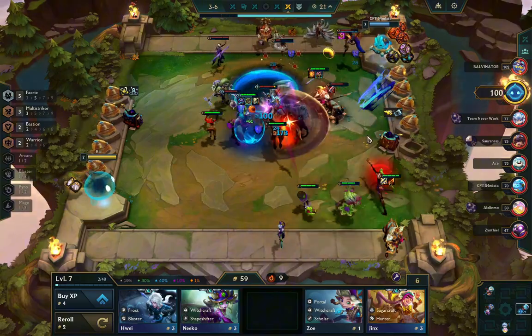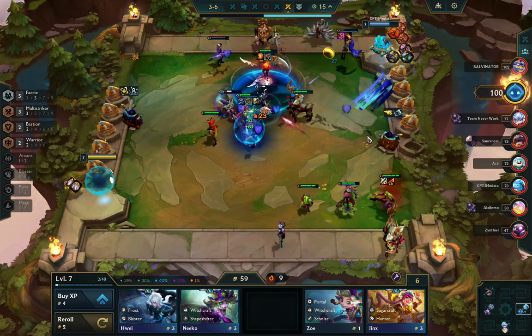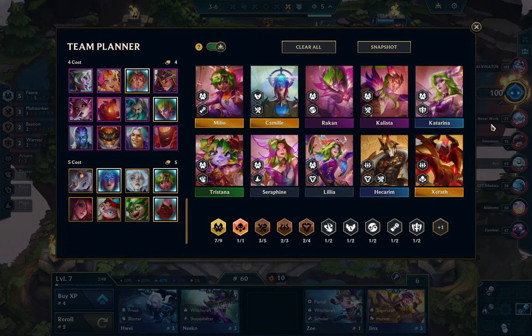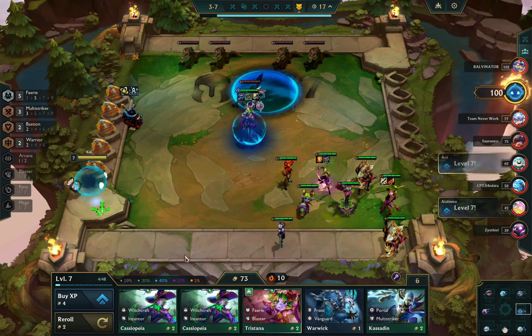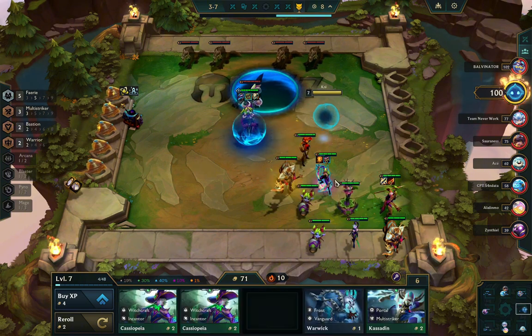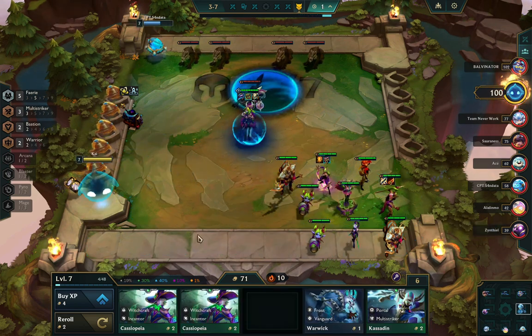Here again I switch to the right side because Katarina will have more openings to hit the backline. This opponent unfortunately didn't kill a single unit — my team is very strong right now. In the team planner I was thinking I could just play fairies, throw in Hecarim, Camille, and Xerath — multi-striker, arcana, it's all pretty good. I was also holding Fiora thinking maybe I could play her two-star if I find her randomly, but it all depends on the roll-down at level 8.